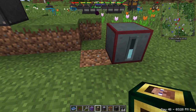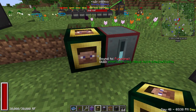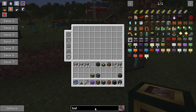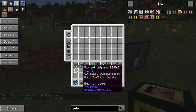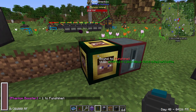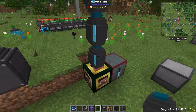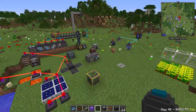The player interface is bound to whoever places it. Connect RF to it and it wirelessly charges any RF-powered items in your inventory within 32 blocks. Jetpacks, batteries — all start charging when you're nearby. Stack up to three phantom boosters on top to dramatically increase the charging range beyond 32 blocks.